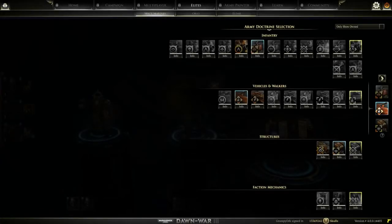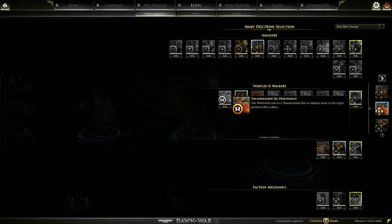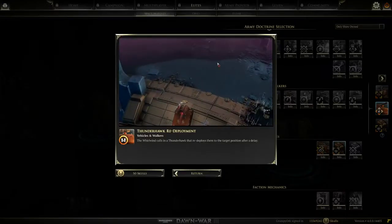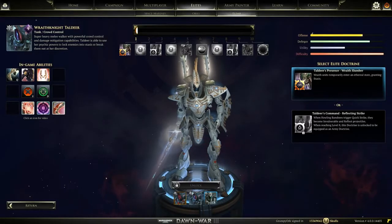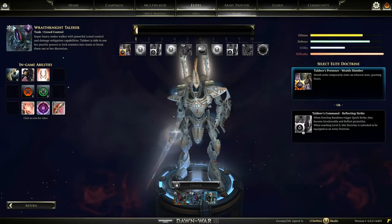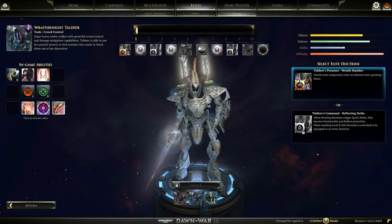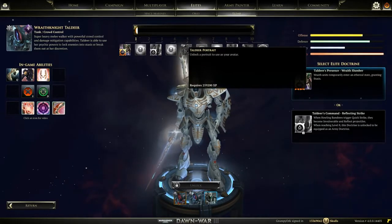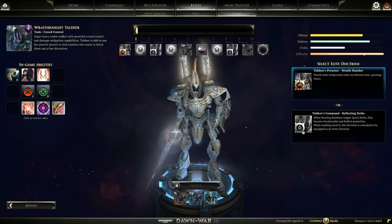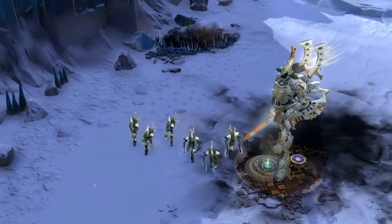Next, it's time to choose your doctrines. You can select your doctrines in the right-hand menu of the elite screen or in the multiplayer lobby. Equipping doctrines allows you to customize your army with special traits and effects that enhance your favorite playstyle in battle. Army doctrines affect all of your troops with buffs to various units or abilities, while elite doctrines work a little differently. Each elite unit has a presence and a command doctrine. The presence doctrine only comes into play once your chosen elite has been deployed onto the battlefield. To unlock the command doctrine, you must level up that elite — once unlocked, that doctrine becomes an army doctrine, meaning you don't actually need to bring that specific elite into the game to use it.